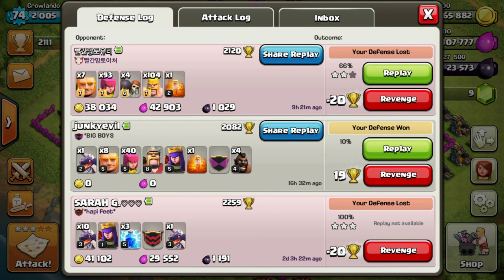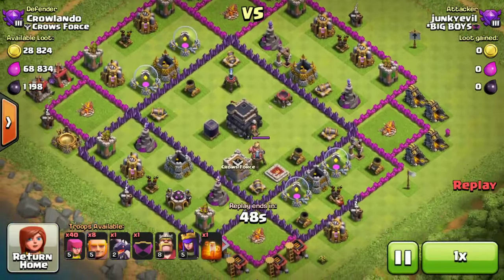He took zero resources — no elixir, no dark elixir, and no gold. He used a level 2 dragon, 8 level 5 giants, 40 level 5 archers, a level 8 Barbarian King, a level 5 Archer Queen, and 4 level 4 hog riders. He only managed to do 10% damage. Let's go check this out — it's nuts.